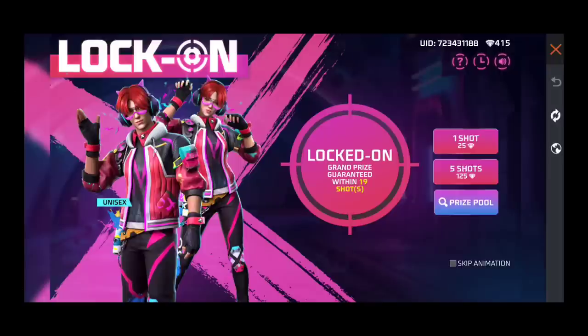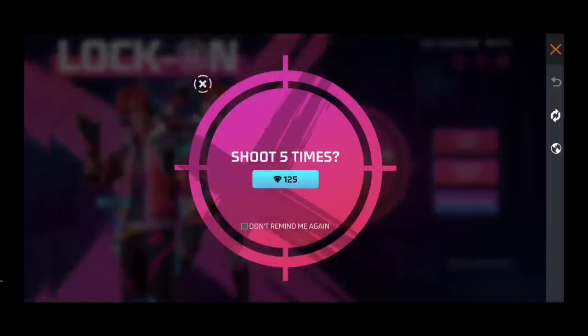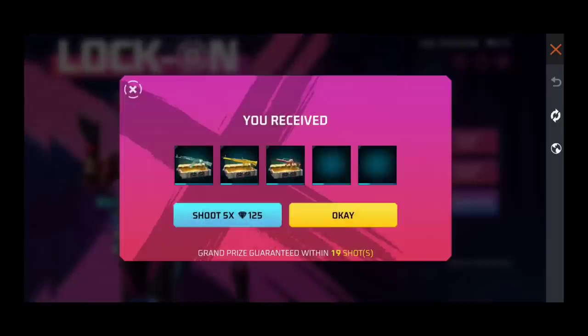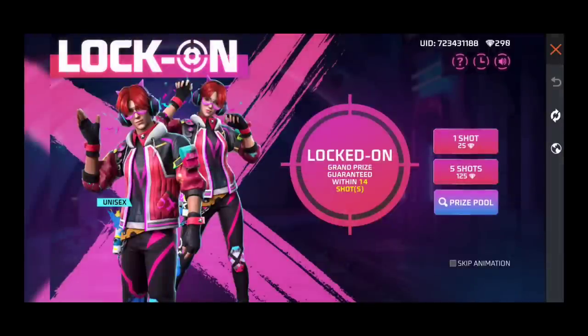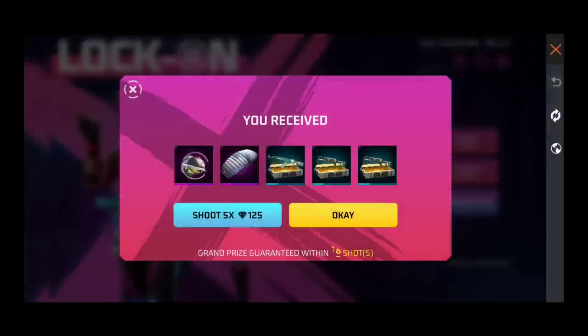If you haven't subscribed, then subscribe to the video and please like it. Now guys, we will hit 5 shots and see what is happening. The bundle is coming out - this item is coming out. Let's kill 5 shots again, we will kill 500, because we should get a bundle.